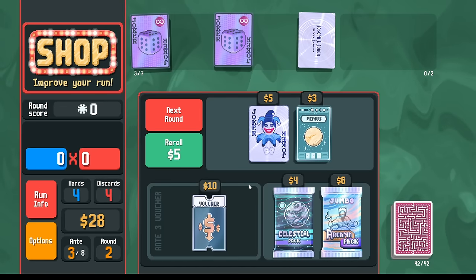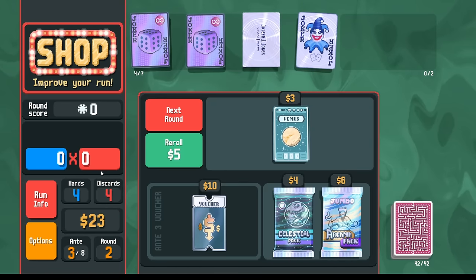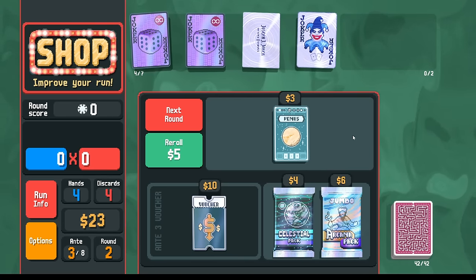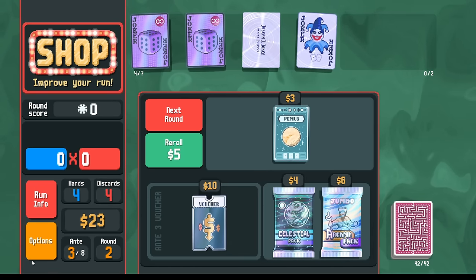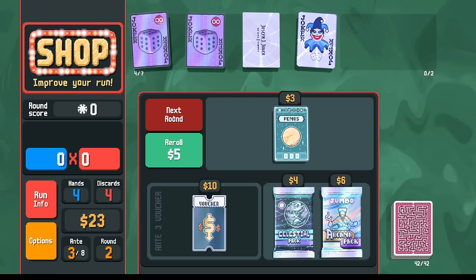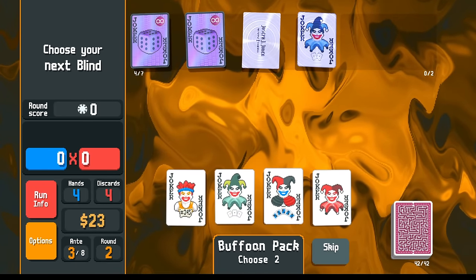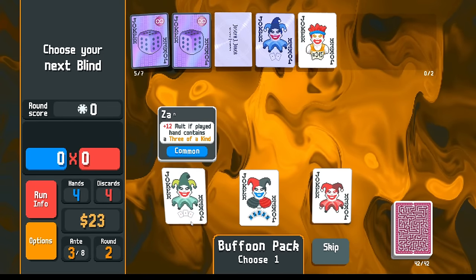Jolly Joker doesn't really support the ability to make straights here — it's giving us plus eight mult for pairs. Skip for Mega Buffoon is actually pretty big — that's huge. I could take Runner to go with my straights. And then rather than do these other things, we'll pick up Steven. Short term, we'll play the high straights and get the business card value. Long term, we'll play the low straights with the even cards for Steven.